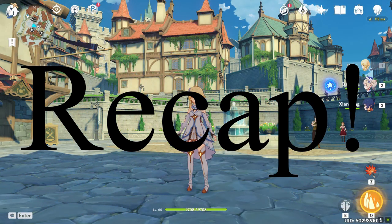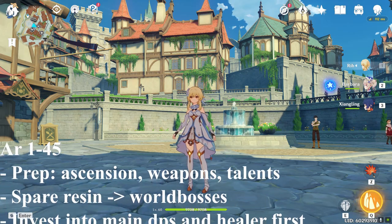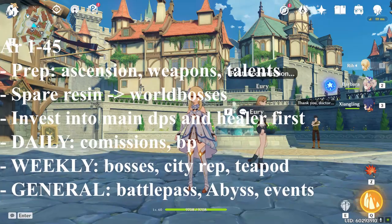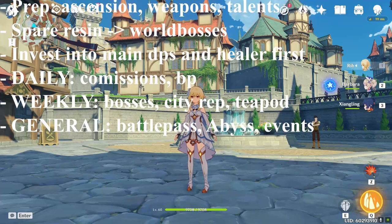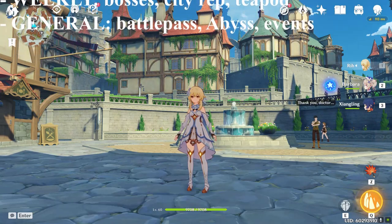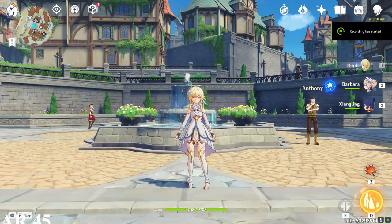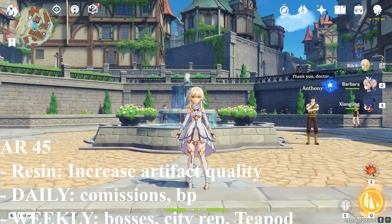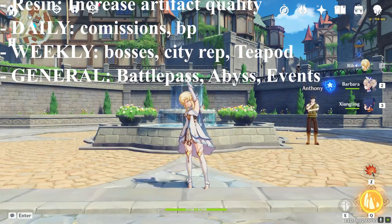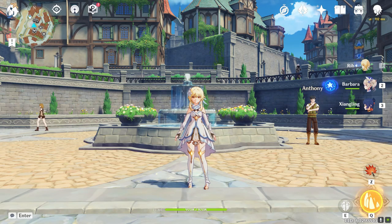To summarize: from adventure rank 1 to 45 you want to primarily use your resin on ascension materials, weapons, and talent books — any leftover resin goes to world bosses. Invest into a main DPS and a healer first, then diversify with decent supports. Daily: do commissions and battle pass missions. Weekly: do the bosses, the city reputation system, and the Serenitea Pot rewards. In general: do the battle pass, the Abyss, and events — the event page can be found in the menu. After hitting adventure rank 45, shift focus to increasing artifact quality by farming artifact domains, while still keeping up with all the daily, weekly, and general tasks. I hope this was helpful and made progression in Genshin Impact more comprehensible. Stay tuned for more guides — have fun and bye!